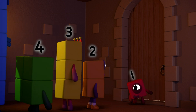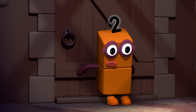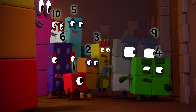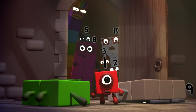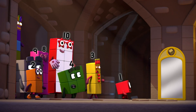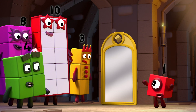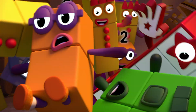Get ready for a really big surprise. One's coming — hide. Why can't we make five and seven? But what if I said I could make lots of number blocks appear all at once? Now that would be a surprise.